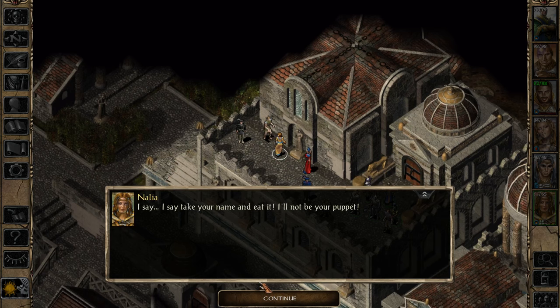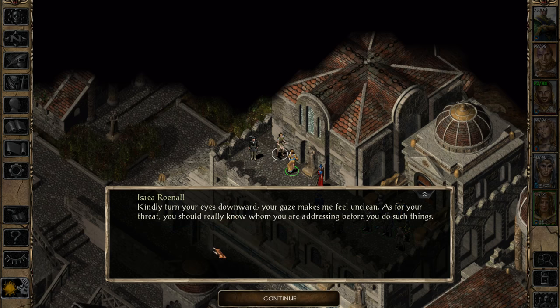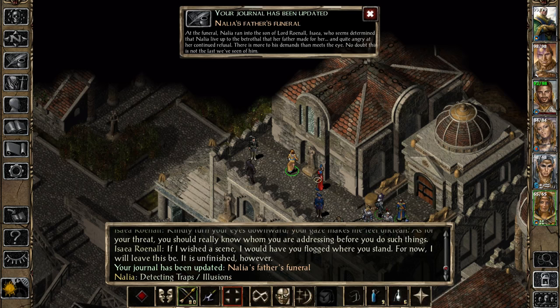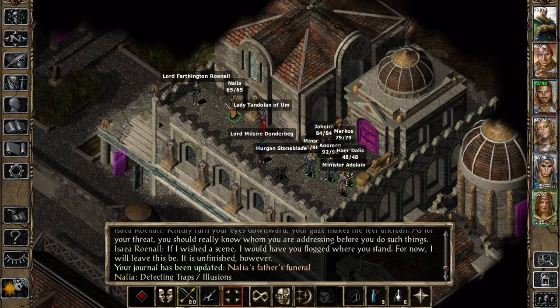I say take your name and eat it. I'll not be a puppet. Do not anger me, Nalia - I can help or hinder. I've done it before. Now that was a threat. I'm watching you - best hope I don't find something I don't like. Kindly turn your eyes downward. Your gaze makes me feel unclean. As for your threat, you should really know whom you are addressing before you do such things. If I wished a scene, I would have flogged where you stand. For now, I will leave this be - it is unfinished, however. Okay, so he's going to throw himself off the cliff. Yep, he just threw himself off the balcony.